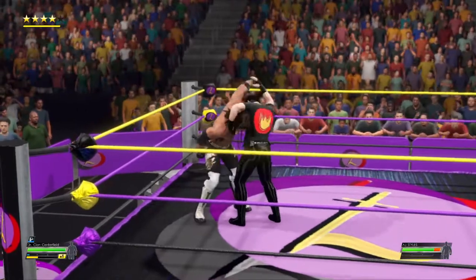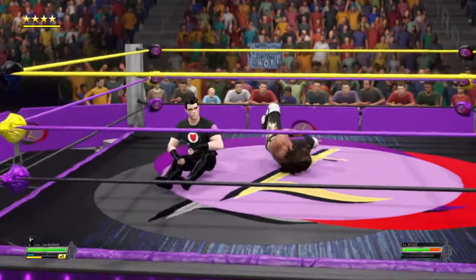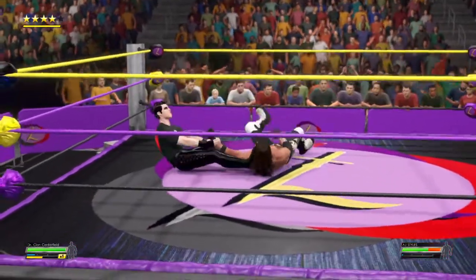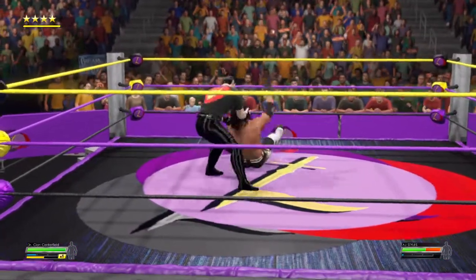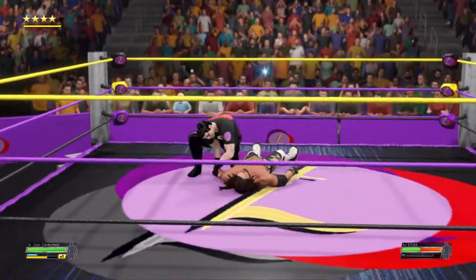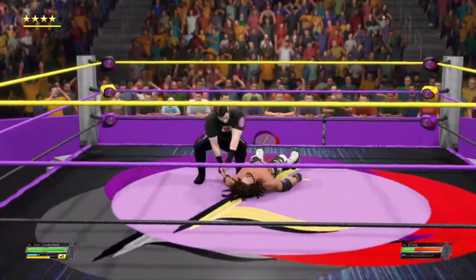Kick to the gut, hammerlock applied, hammerlock cinched in, followed by a suplex. Locked in on the shoulder. Styles has the momentum against him here, but AJ can't let this flourish derail him.